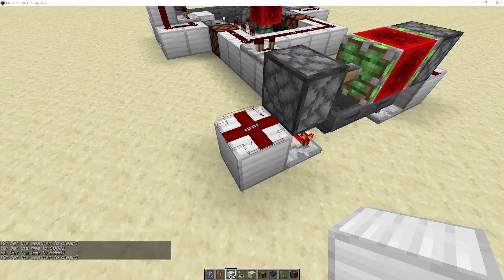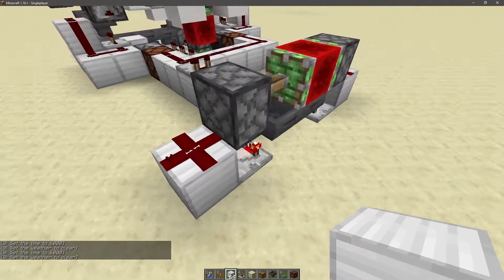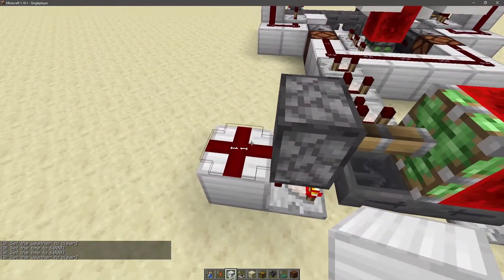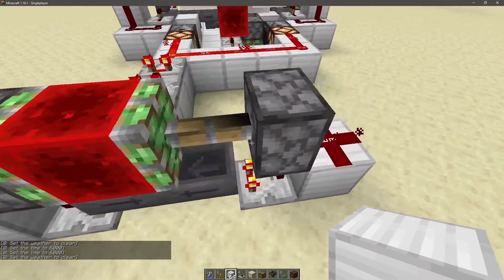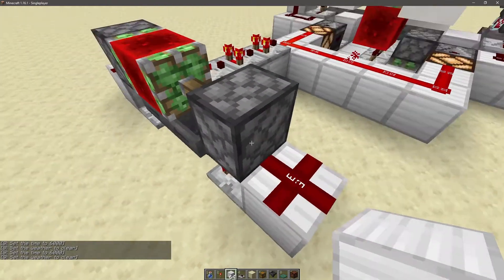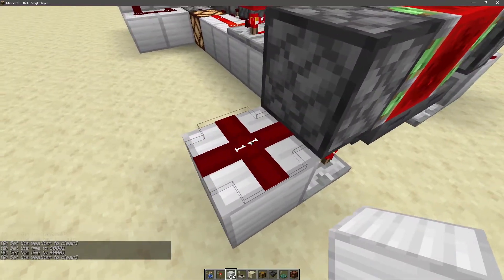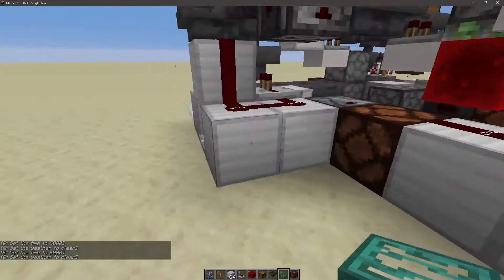Also make sure that when you do your redstone up here, if you're on 1.16 with the nether update, make sure you have your redstone as the plus sign and not the dot. If it's the dot it actually won't power the piston. The redstone hitbox has to be in the plus sign so that it touches the piston and can power it.